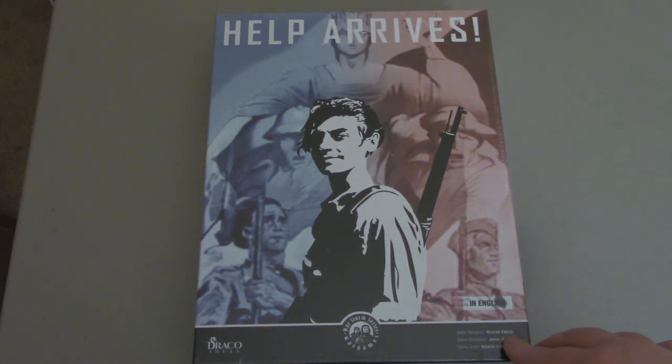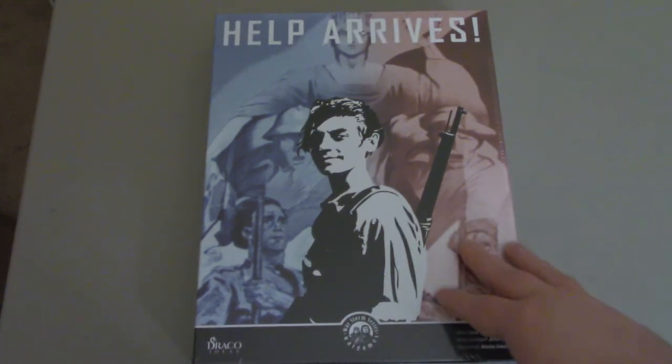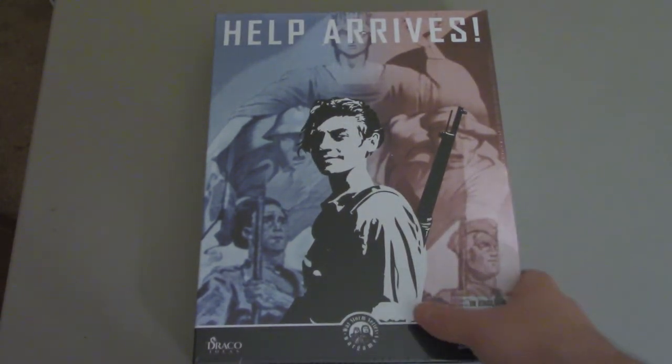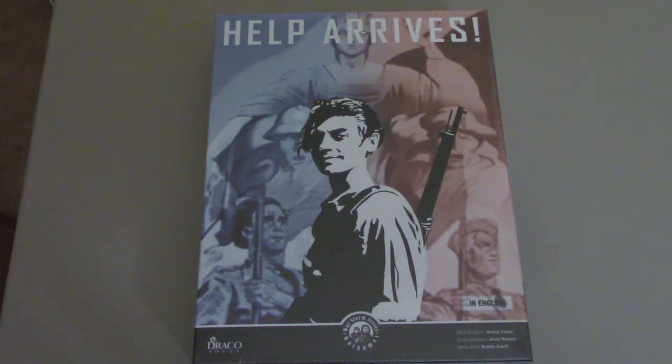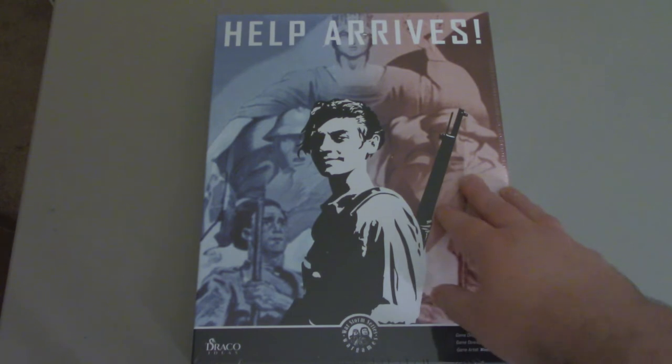The game designer is Nicholas Escoby, game developer Javier Romero, and Mr. Escoby also did the art. Help Arrives is set during the Spanish Civil War, which from my point of view is often overshadowed by the events of 1939 and onward. But it's a really important part of European history, of course, especially Spanish history. We've got the nationalistic side and the Republican side here, so it's very easy to think about how things might have been different.